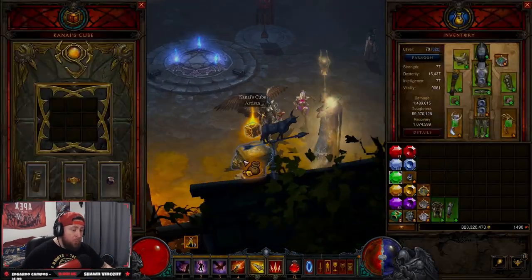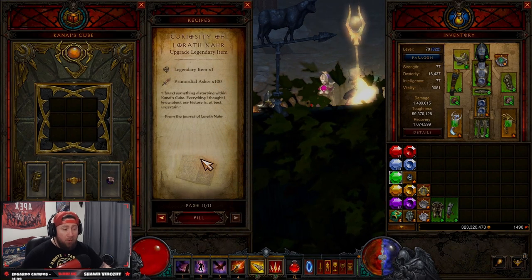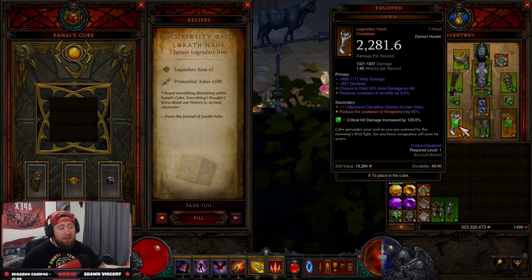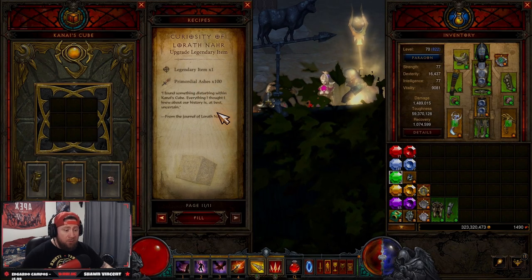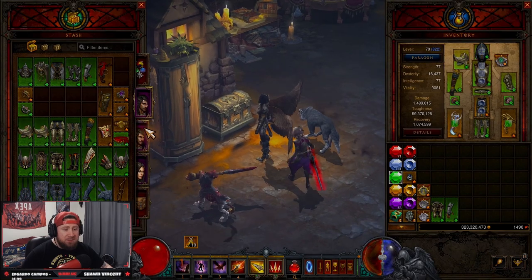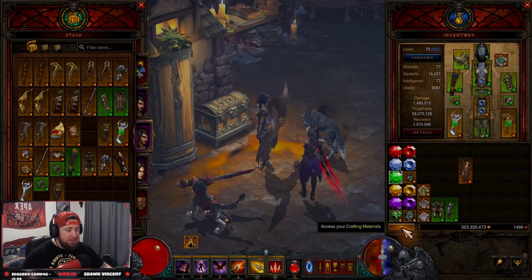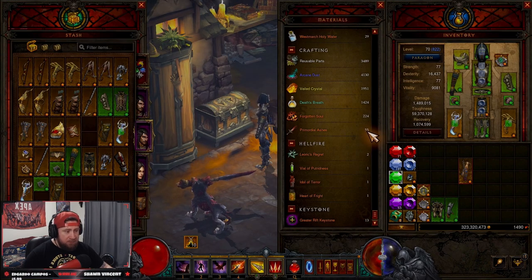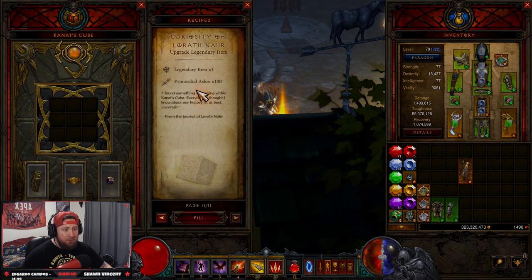This is how the new Primordial Ashes upgrade legendary works. It's the chance to upgrade any item to a primal ancient. When a primal ancient item drops, all the stats are perfect but they're random stats — it's going to be the same thing with the Primordial Ashes. You get Primordial Ashes from salvaging primal ancient items, and you get 55 Primordial Ashes per salvage. You can then use those in the Cube to upgrade any legendary item to a primal ancient item.